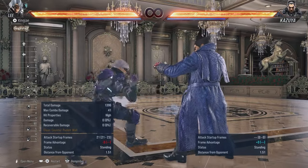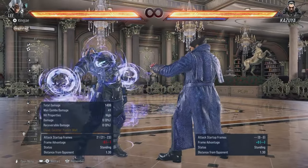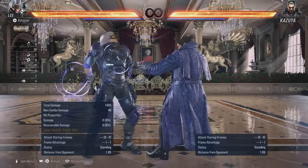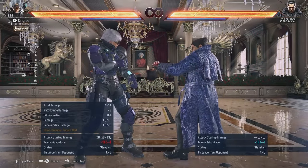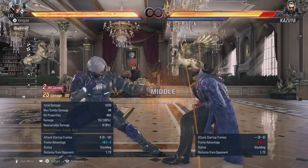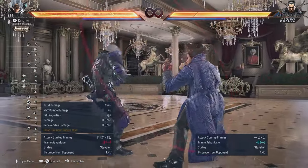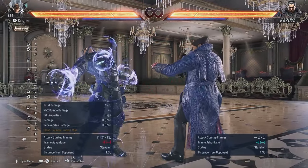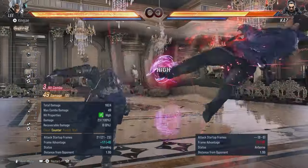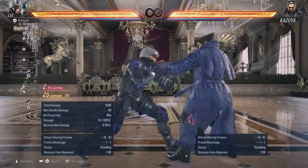2-2-3 is only guaranteed on counter hit. So if we've got my standing block - it's not going to be guaranteed. But if you're fishing for that counter hit and you get them with it, then it's guaranteed. The best way to do it is to see if the two hits, but don't delay it too much. It is execution-heavy.